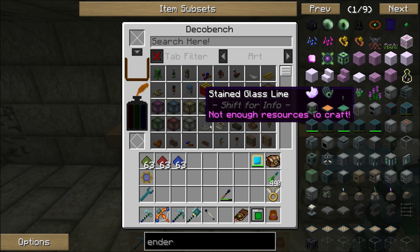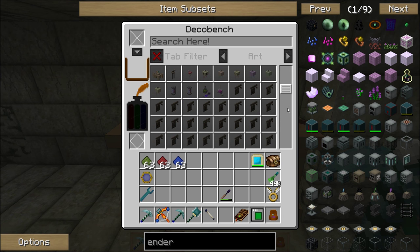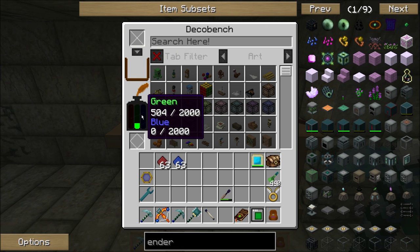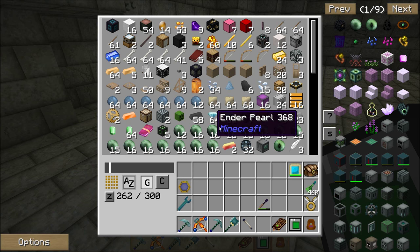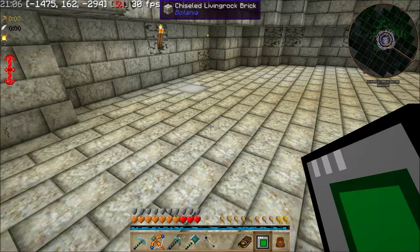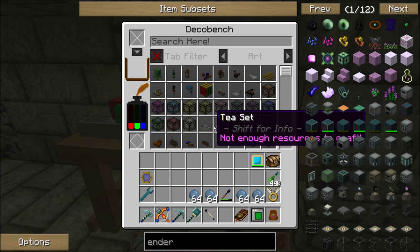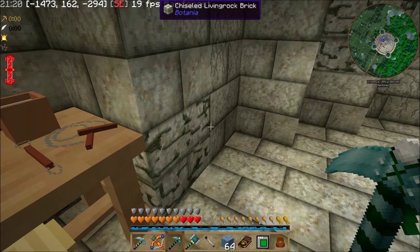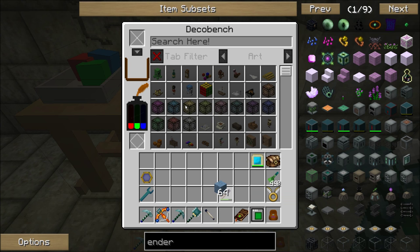There are tons and tons of really awesome decorations in here. To get this to work though, it requires three different kinds of dye — you see a green, red, and blue. I've got a stack of each of those, so I'm going to go ahead and put those in. And the other thing that it needs in order to craft is clay. I went out and got a bunch of clay. I want to put four stacks of clay in there so I don't have to worry about loading it again for a while. I can just drop a stack of clay in there and you can see it shows the clay. It can hold a lot of clay.